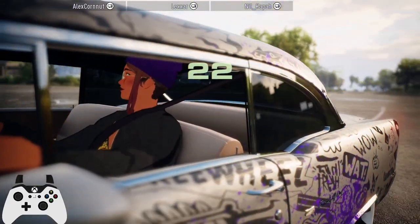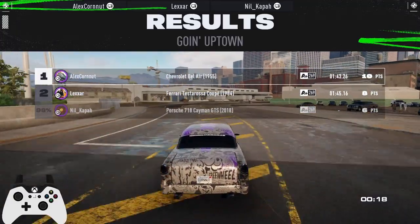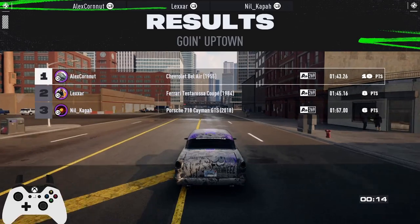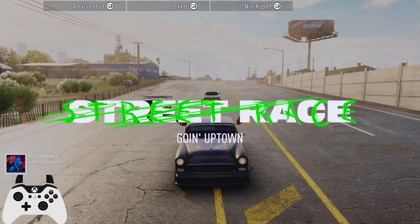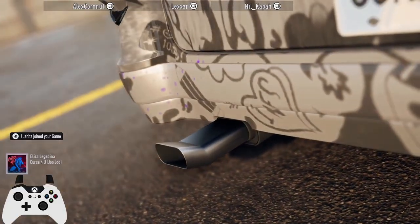That's a 1:43 on Going Uptown. If you have the proper lines and the right car you can go quite fast. I was running some RSRs in pub lobbies and blew by them like they were standing still. This is not an RSR track — the RSR is tight, grippy, good diesel motor. If you want something with some legs, go grab yourself this car or the Rosa.